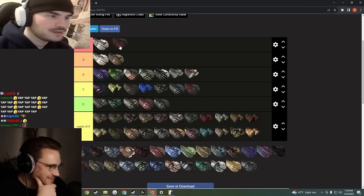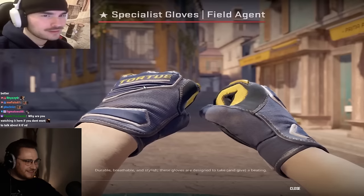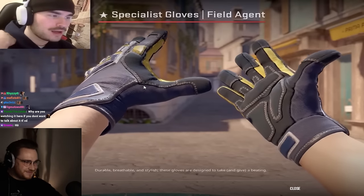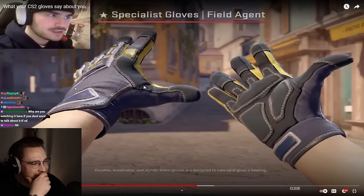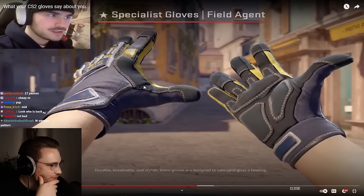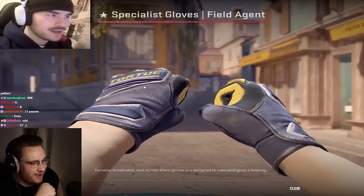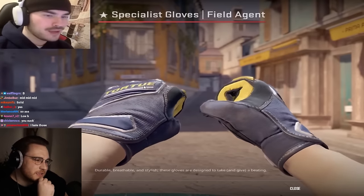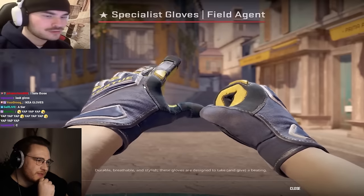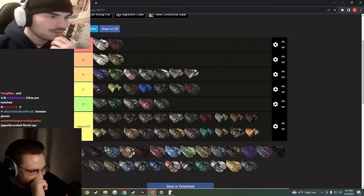Non-biased — I don't own a pair, I don't think I'll ever buy a pair. Field agents — these are worn a lot more than you'd think. I've been seeing the field agents lately. I think these were my first ever unboxed gloves, so I kind of connect with them. A cool combo lately is the field agents with a butterfly knife. I'm not a big navy blue guy. I feel so weird putting all these specialist gloves in B tier, but they're just middle ground.